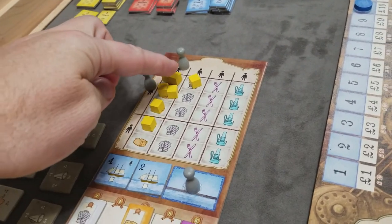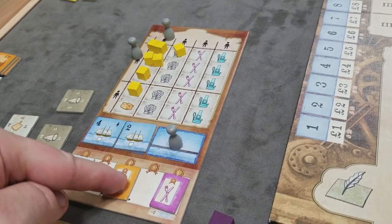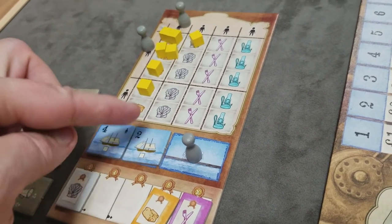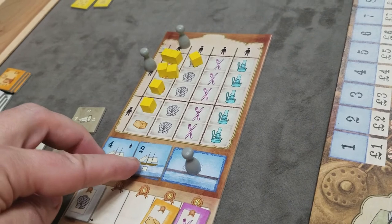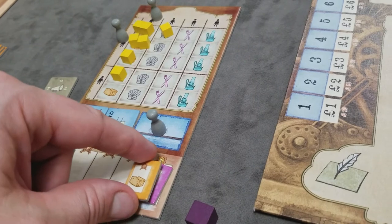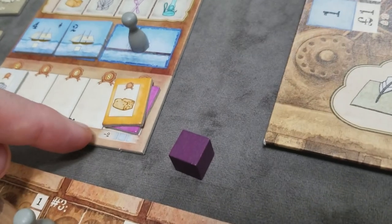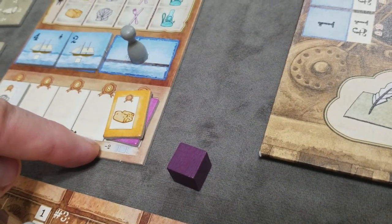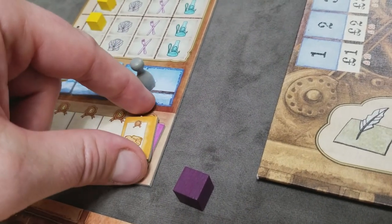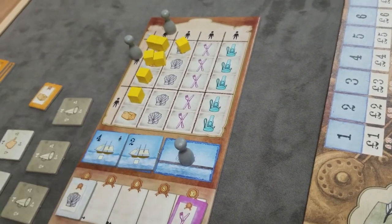Once you're done shipping, simply discard the goods back to your supply and remove the contract. If for whatever reason you were unable to fulfill the contract, it slides forward one on the track. If it's already maxed out, each time it's forced to slide right you lose two share values on the share track. Once fulfilled, discard the goods and remove the contract.